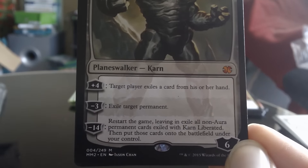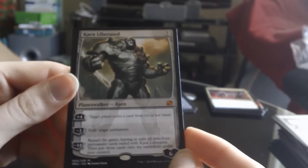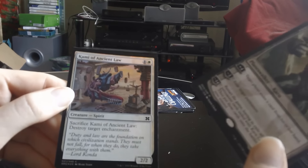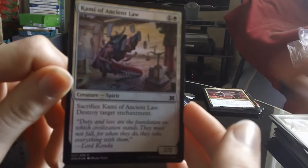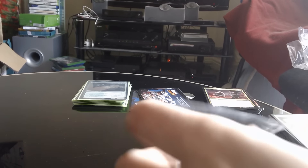Damn, son — this was a good couple of packs. What's the foil then? Can we get foil Remand? No, it's white, that's terrible then — Kemba of Ancient Lore. Oh and there's the foil — oh my. Giggity gogity gog. Well that was spectacular packs.